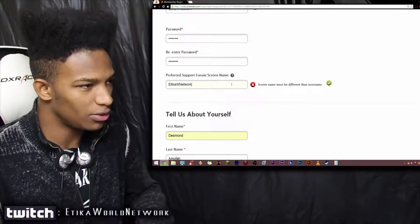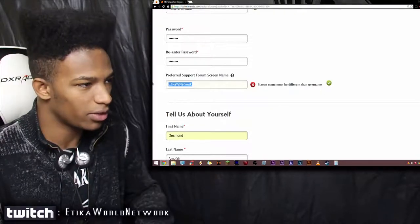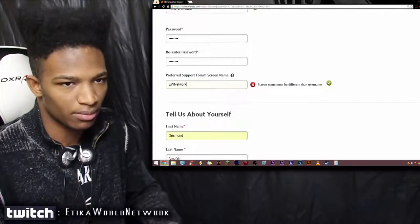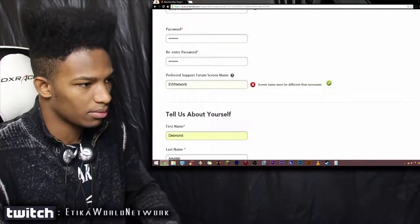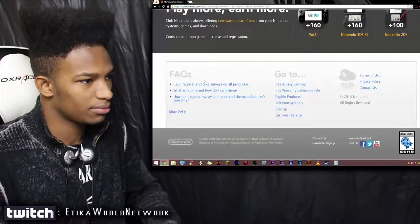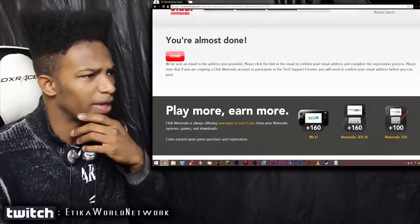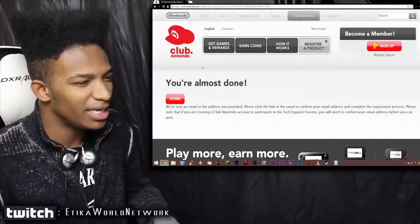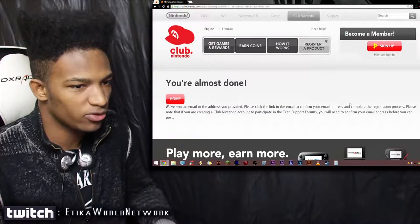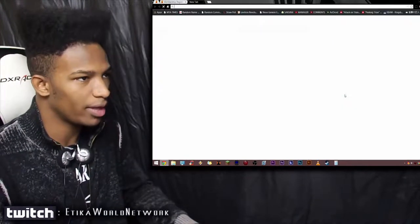Screen name must be different than the username? What the heck? Okay fine. EWnetwork. Okay, boom. So now, done. So you're almost done. We sent an email to the address you provided. Please click on the link in the email to confirm your email address and complete the registration process. So let's do that.